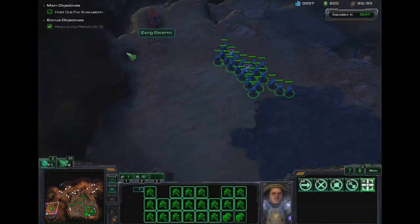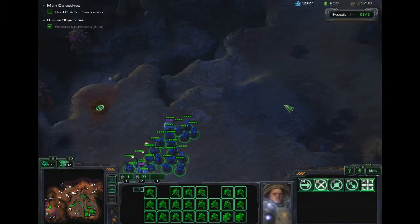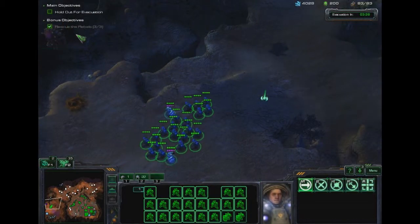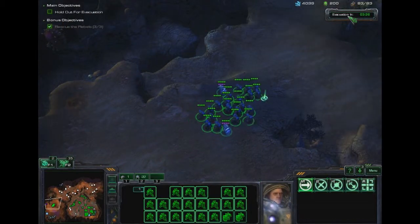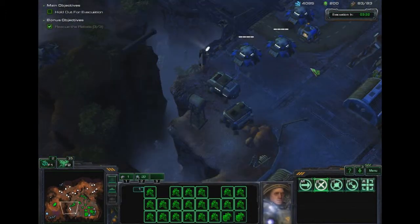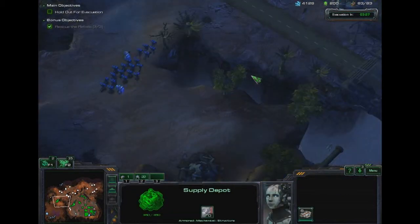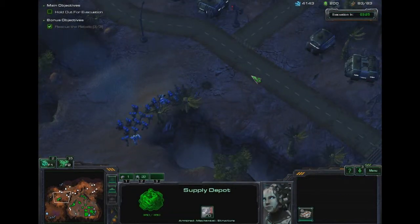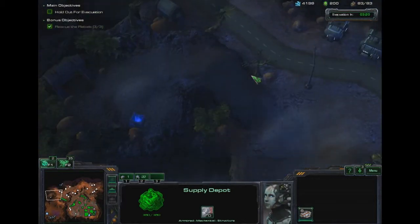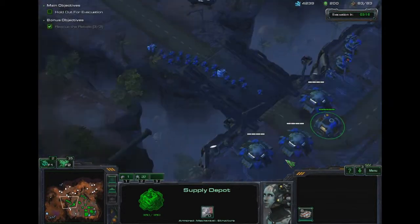I don't think we have to worry about any more zerg coming from this hatchery. We rescued all the rebels and we just have to hold out for evac a little bit longer — only a couple more minutes. Everyone can get back to base now. Just have to wait to lower the supply depot — hopefully no zerglings or other zerg decide to come down here while we're trying to move back home.